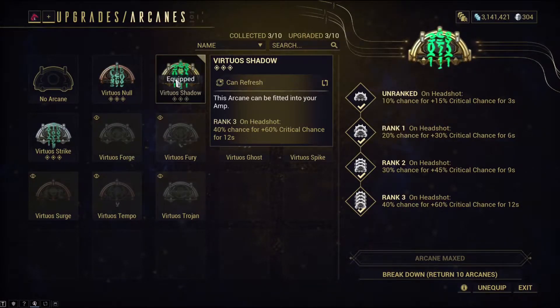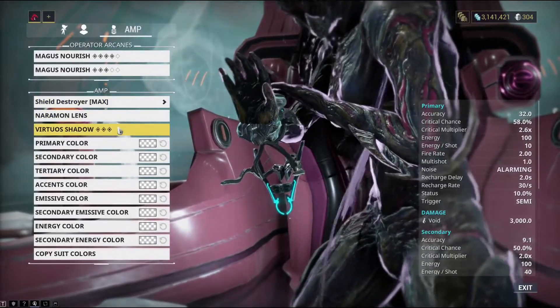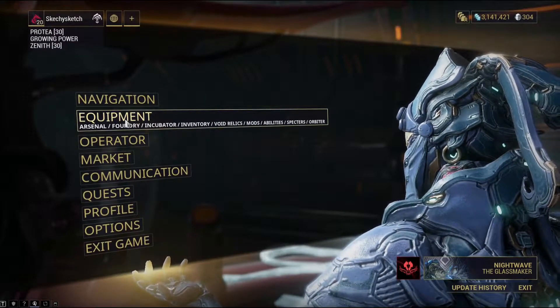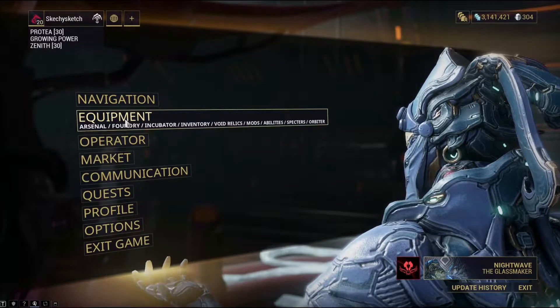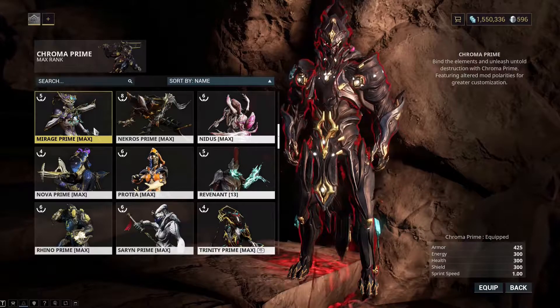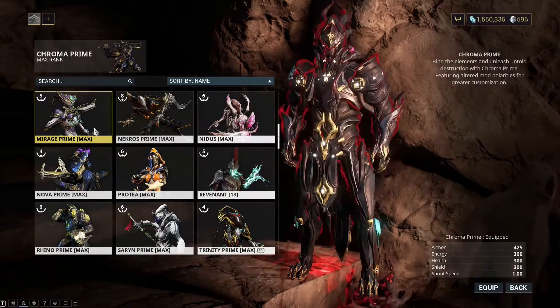Alternatively, there's another prism that gives you an extra 6% critical chance. It's the flamethrower prism — it gives you 600 void damage each shot. I need to double-check the exact stats on that one.